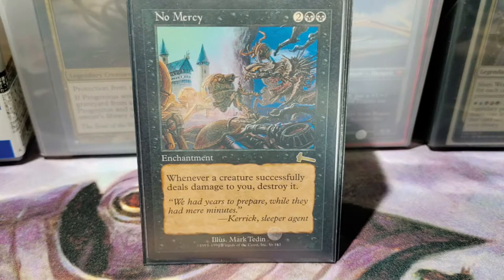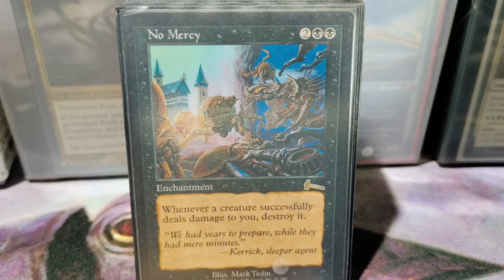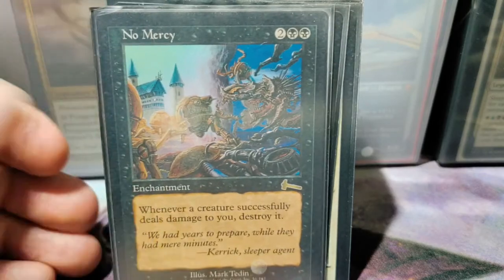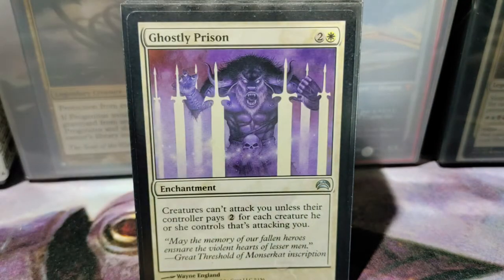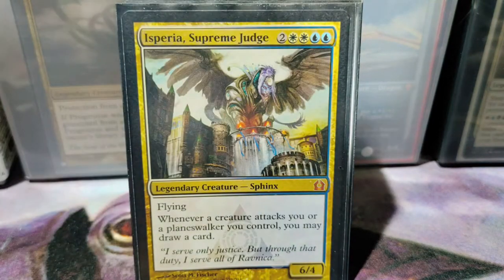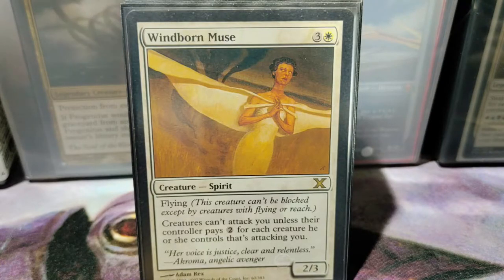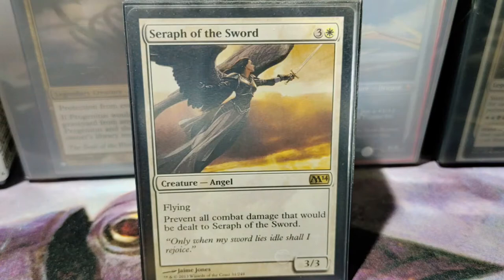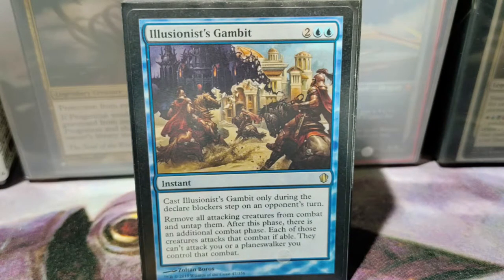I don't want to stack too many monarch cards in the deck. Now this section is about cards that deter them from attacking us. First up is No Mercy — whenever a creature deals damage to us, we get to destroy it, unless it has indestructible. Propaganda and Ghostly Prison are pretty much the same. Hesperia Supreme Judge, Windborn Muse — it's a Ghostly Prison on a creature. Siren of the Sword — a very good blocker because it prevents combat damage being dealt to it. Illusionist's Gambit — if a player is attacking you, you get to redirect their attack to somebody else, which is nice. So if you want to hold on to the monarch a little bit longer, hopefully this will help.